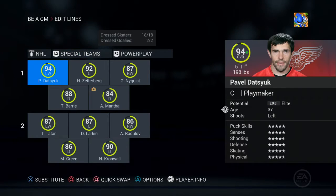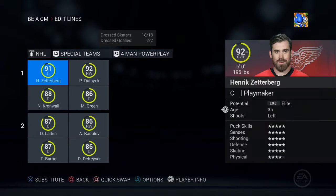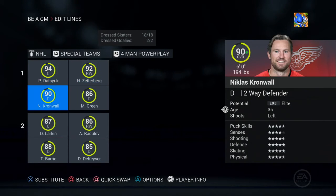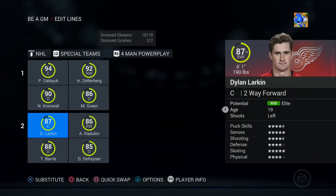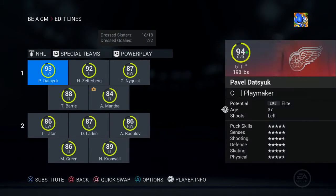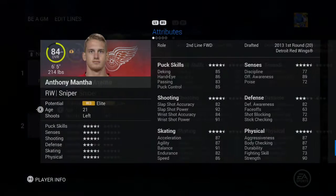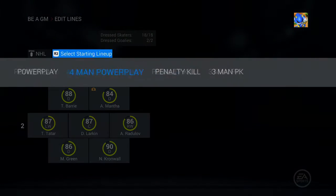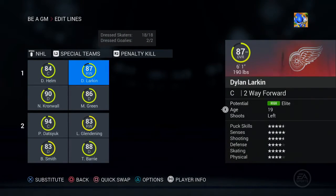What I did was try to stack the power play as much as I could. I put Zetterberg and Datsuk back together. Larkin, Radulov, Kronwall, and Green are on there as well. I also put Mantha on the power play — he's got a pretty good shot, 92 and 91 power for slap and wrist respectively.